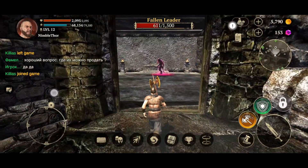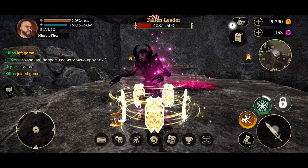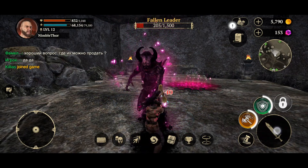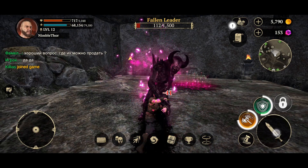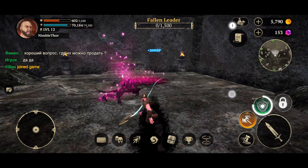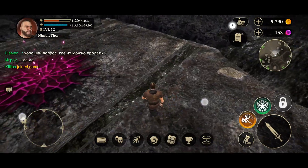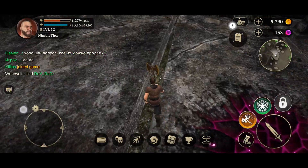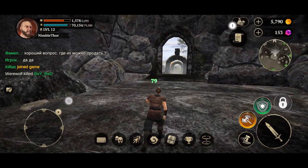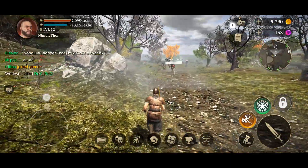Look at that — a Fallen Leader. He looks like a strong one, but I think we'll be able to kill him. Come on, Fallen Leader, you're going down! This is probably someone we have to kill for a quest as well. We defeated it — though it feels like we got very little XP. It looks like there's something underground here, but I don't think we can get down there. We'll remember that this is where he spawns when that quest comes up.